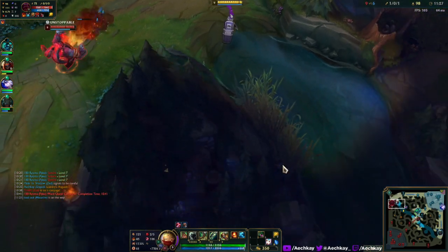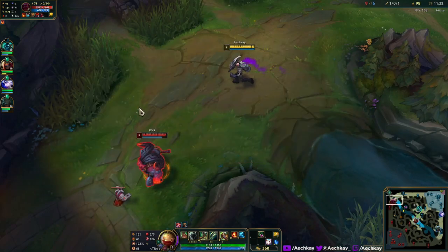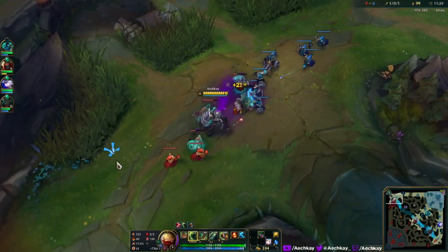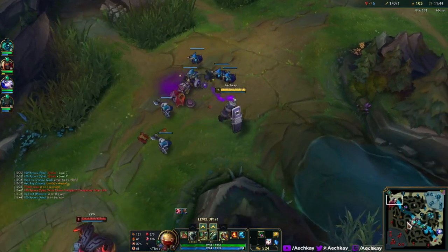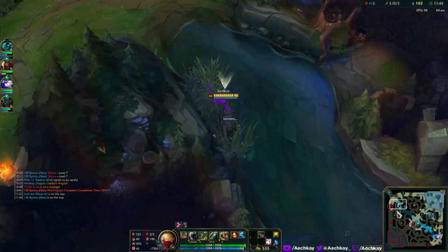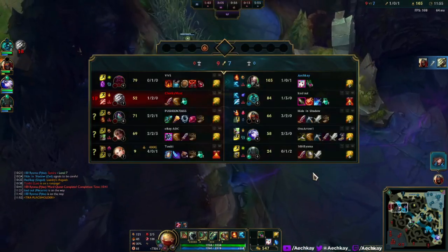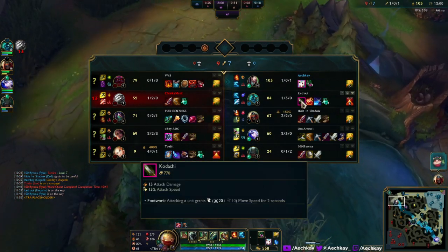You know what, I'm just gonna go look for Yi or something. Right after I get this wave I'm gonna go look for Yi. Oh, so that's nice — very spooky! I like the spooky factor. Let's go look for Yi — Yi is mid, he is popping ults. Interesting, what is this? 'Attacking a unit grants...' okay, this is just like a small Phage, and that's Sheen.